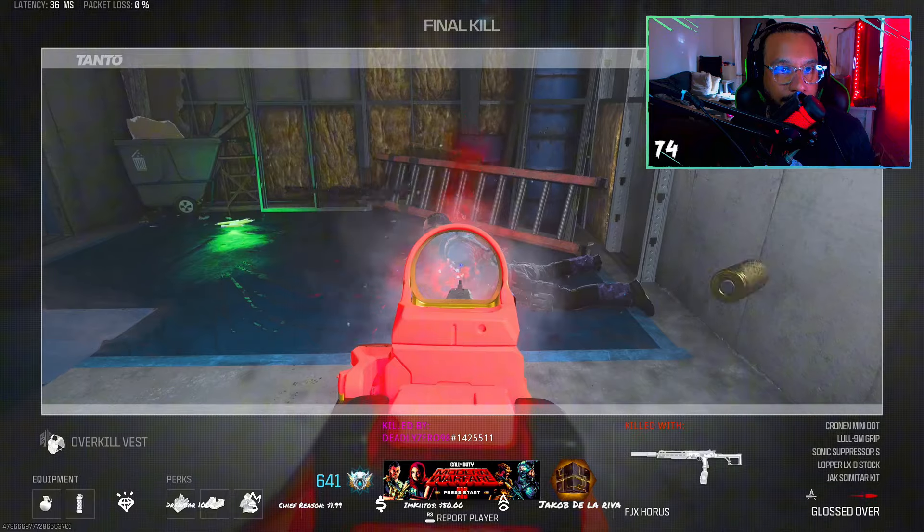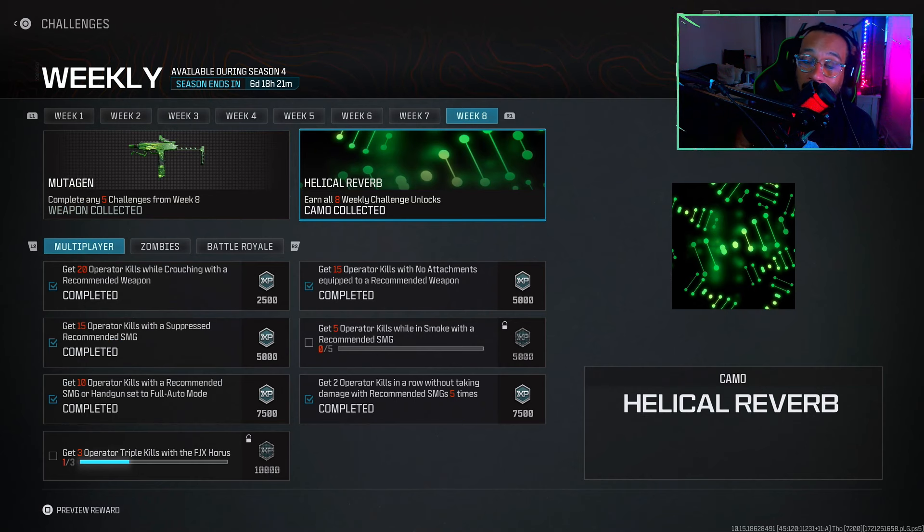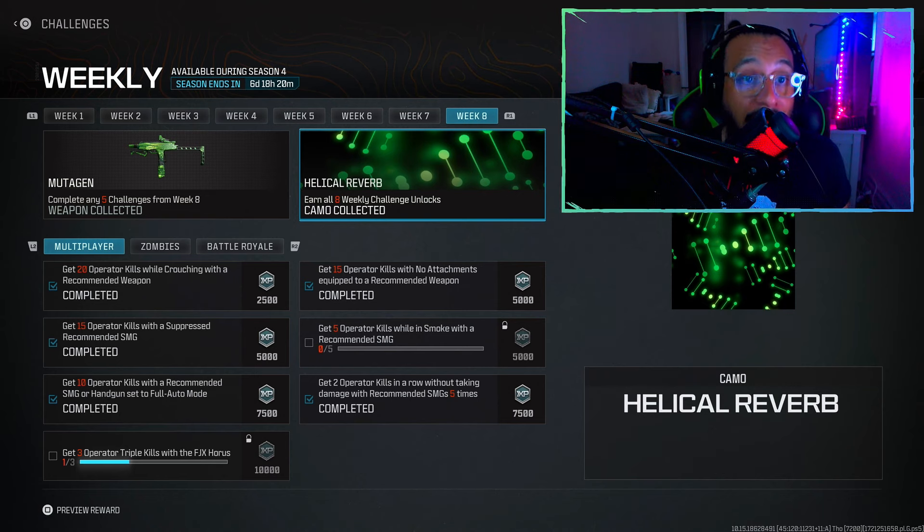I'll take that though — close quarters, it's good. So ladies and gentlemen, if you've been completing the weekly challenges in Season Four, today we just got week eight. Go complete it and get that new blueprint and the new camo as well. Thank you so much for watching today's video. I hope you enjoyed the content, the information, and the gameplay. Wanted to showcase the new items here in MW3, Warzone, and Zombies.